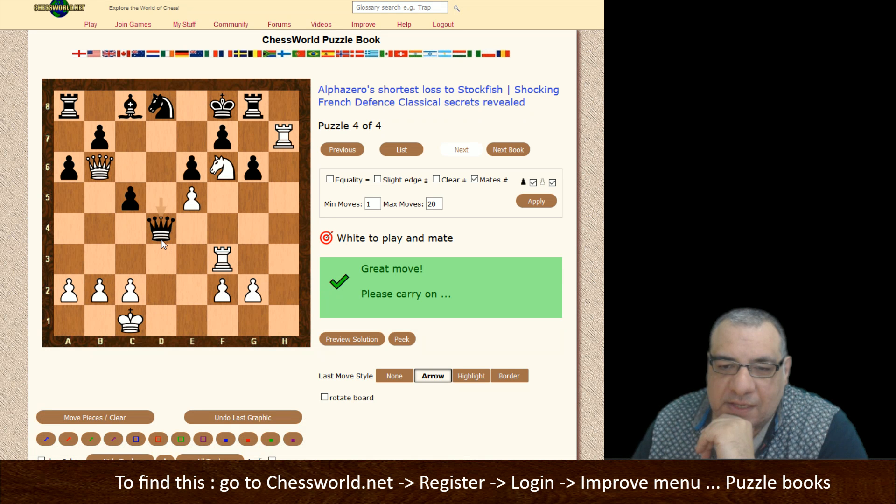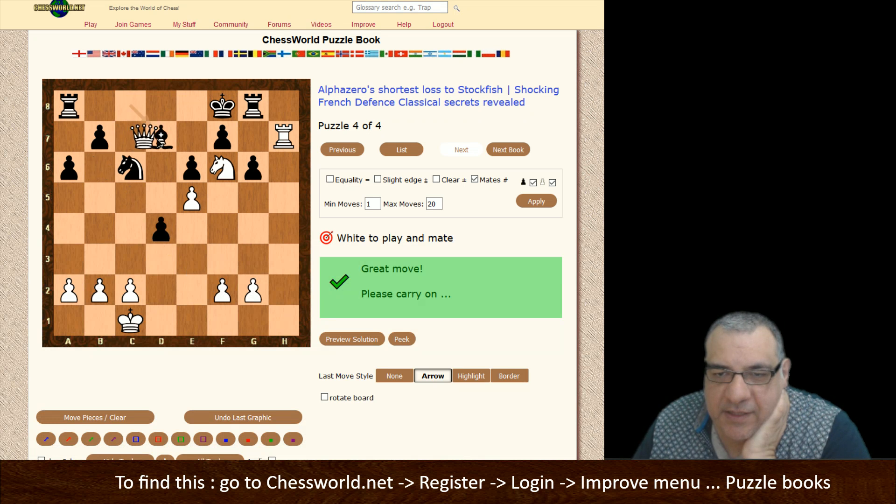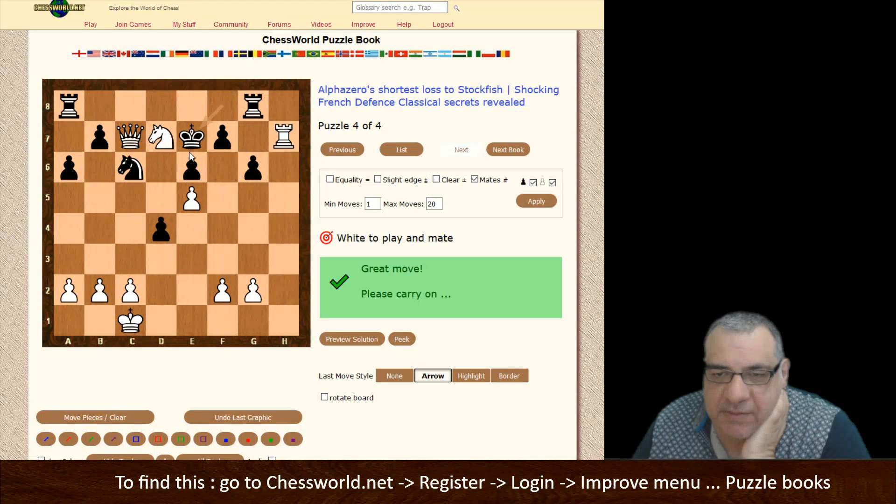What would be the idea here? Rook d3 looks tempting - yes, take the Queen. This is going here. It's all winning here anyway. Win - checkmate.